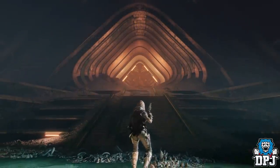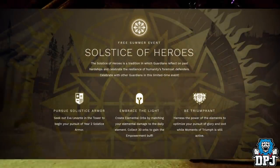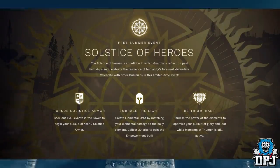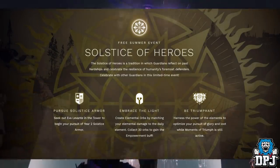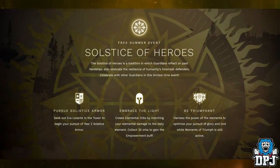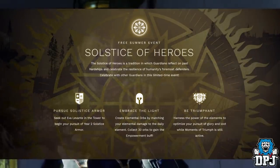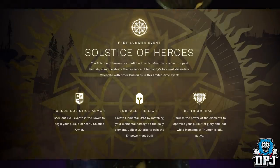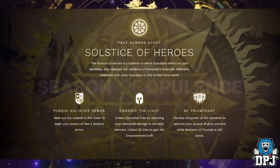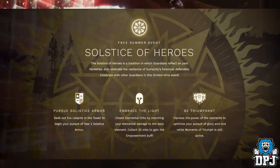Before we check out the roadmap, let's look at the free summer event: the Solstice of Heroes. Guardians reflect on past hardships and celebrate the resilience of humanity. Celebrate with other guardians in this limited time event. Pursue Solstice armor by finding Eva Levante in the Tower to begin your pursuit of Year 2 Solstice armor. Create elemental orbs by matching your elemental damage to the daily element, and collect 30 orbs to gain the empowerment buff. Harness the elements to optimize your pursuit of glory and loot while moments of triumph is active.